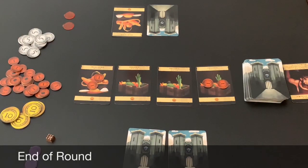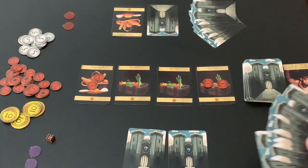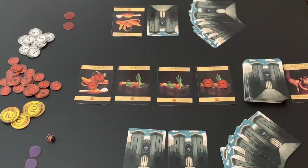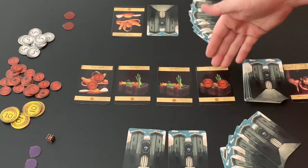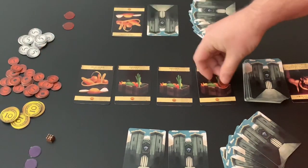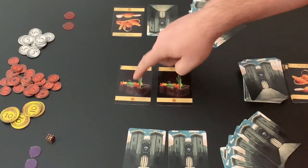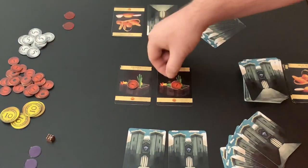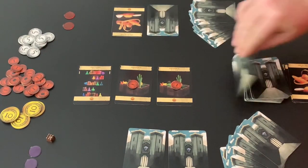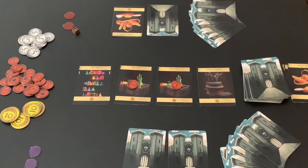Once all players have taken their turn, we check for game end. The game will end if at any time one player has zero cards in their hand. Since both players still have cards, the game continues. Ending the round, we look at our commons — any cards that have coins on them get discarded, and those coins get returned to the supply. We then place a coin on all the cards remaining in the commons and refill the supply from the deck.